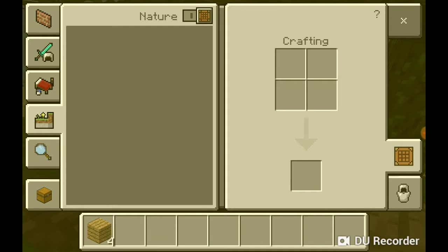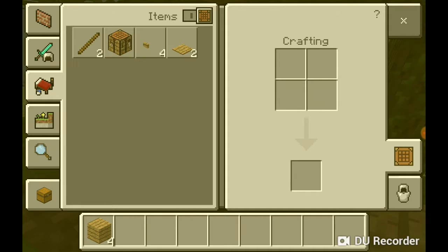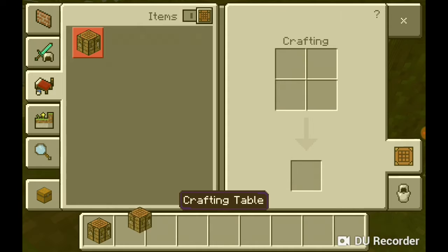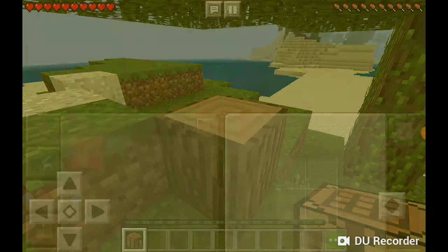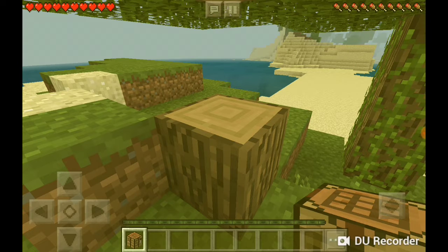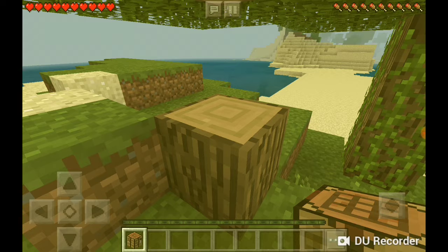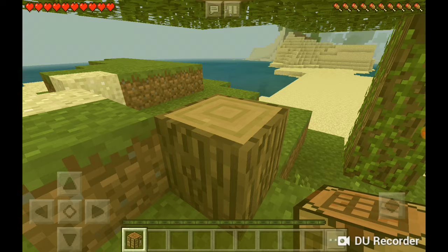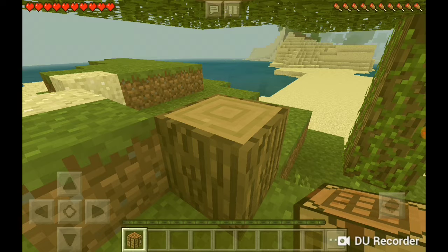Let's get to crafting. You can craft the oak wood into oak wood planks, and you can craft it into something better. We created a crafting table — this is a crafting table in Minecraft. Now we'll go there to build our house.